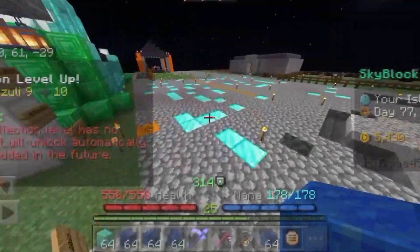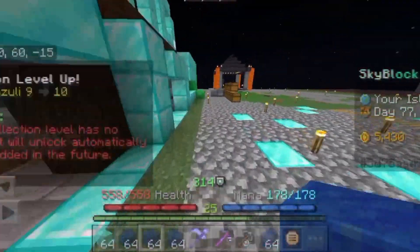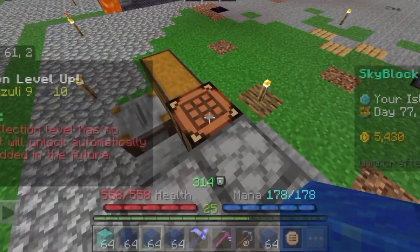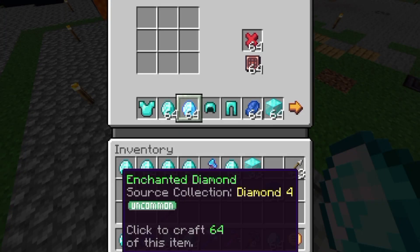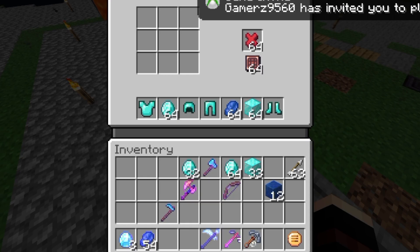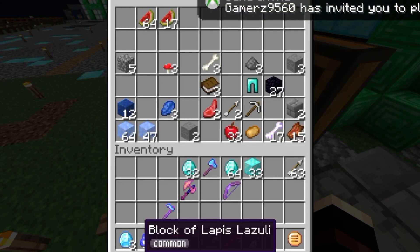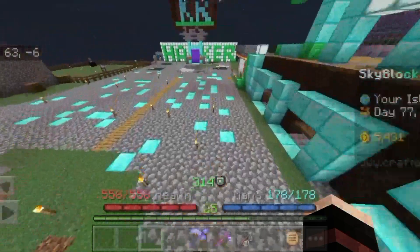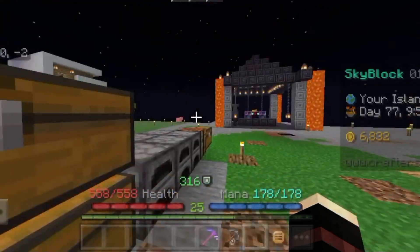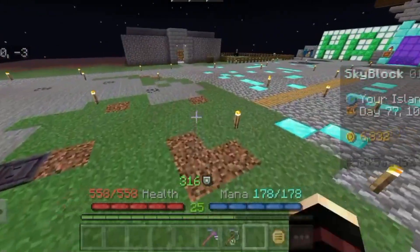So guys, here from the lapis we have taken them from the enchanted lapis, then we will convert them to iron, and after that I will convert them to emeralds. So they will complete the process and I will take them to my storage. Finally we will do everything, everything complete.